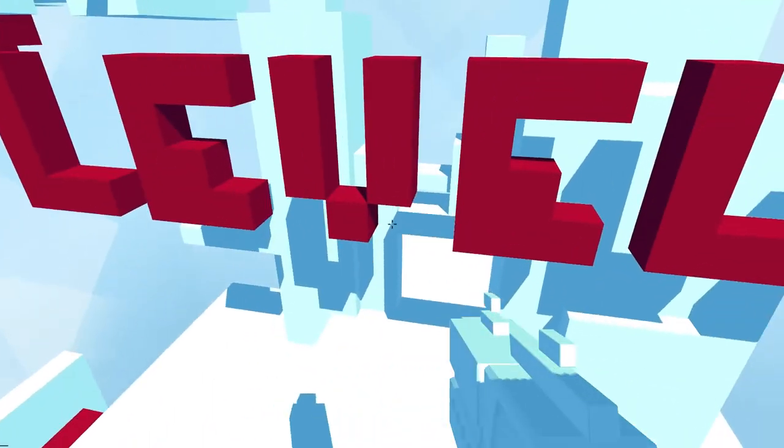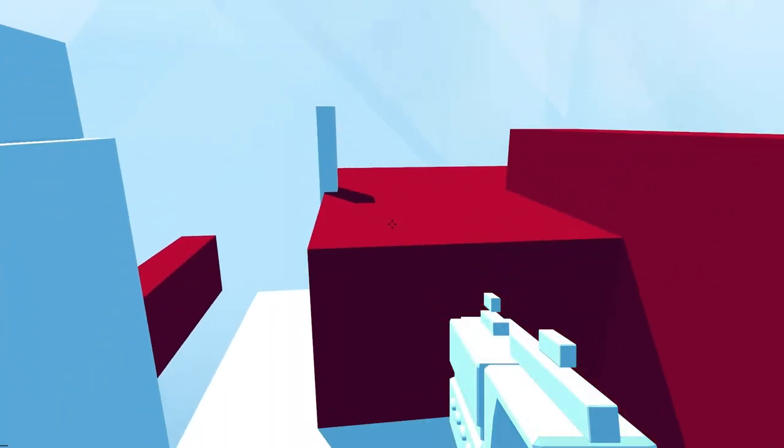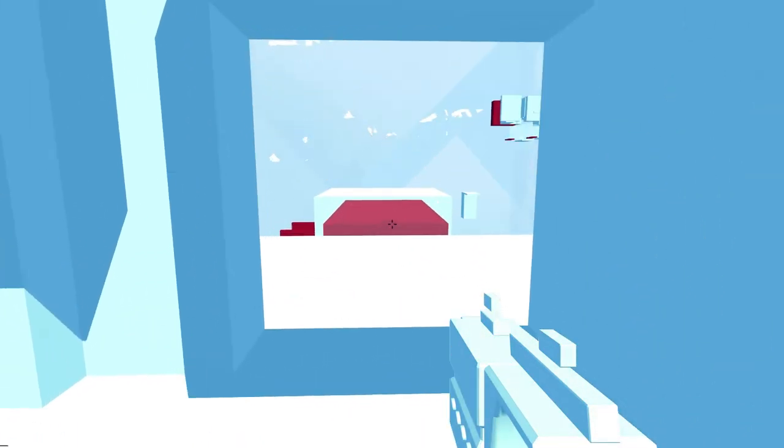We're going to pop through this little filler section here. I think these sections early on feel unneeded, but later in the game, these little sections from level to level — you walk through these portals and go over to the next section — they really work effectively because they allow you to reflect for a moment on what you've just done. You get through a really tough section, and then as you're walking through to the next level, you get a moment to kind of reflect back on the things you just accomplished.